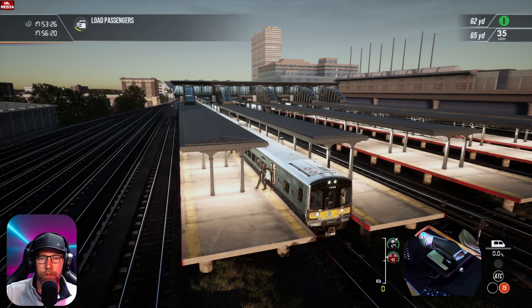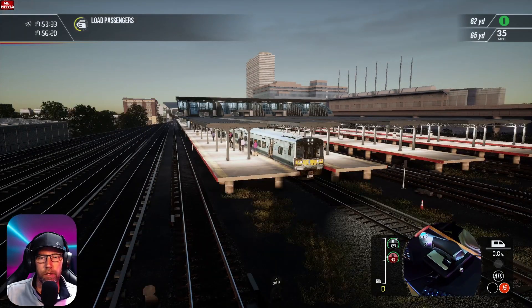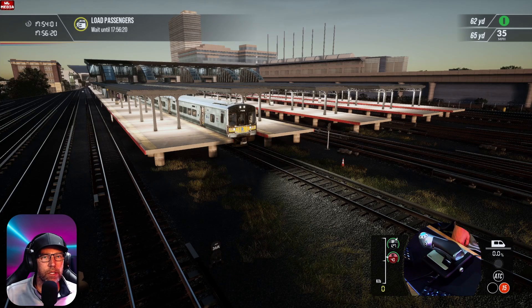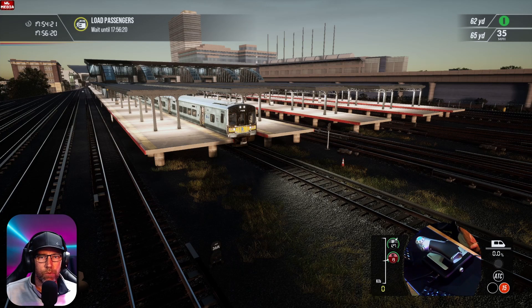We've unlocked the right doors here — it seems to be working fine. We can't leave until 56:20, so we've got to wait a few minutes. Despite not over-speeding that much, we've managed to get here quite early — so we're having a great run. We'll leave the doors open and chill here until just before 17:56, then close up the doors and get ready to head off. I'll bring those brakes down to minimum — that's enough to hold us while we're at the station.